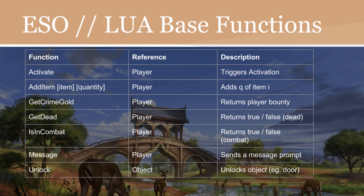Here are some of the most common base functions. Activate is a player reference and triggers an activation. Add Item, with parameters Item and Quantity, adds Q of Item I to the reference player. GetCrimeGold returns a player's bounty — so if a player steals in a major town or city, they acquire a bounty, and GetCrimeGold retrieves that bounty amount. GetDead returns a Boolean true or false based on whether the player is alive or dead. IsInCombat similarly returns a true or false Boolean of whether or not the player is engaged in combat. Message sends a message prompt to the player. Unlock is an object reference and unlocks an object, such as a door.